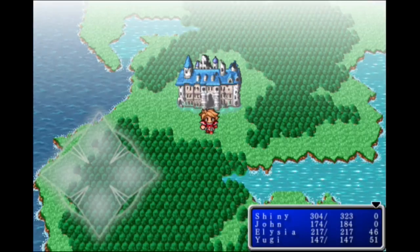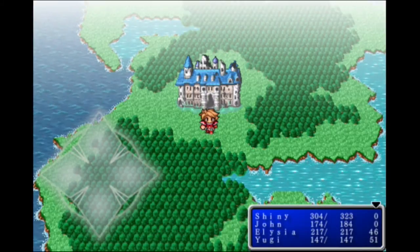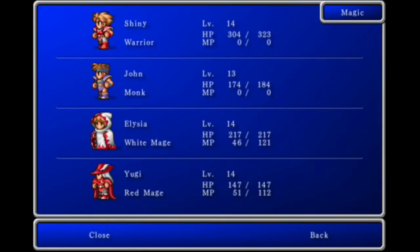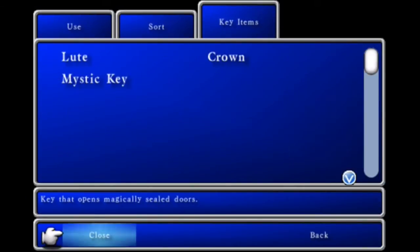Hello everyone, it's ShinySparky1 and welcome back to more Final Fantasy 1 Anniversary Edition. Last time we got to the Elf Prince, and he actually gave us the Mystic Key because we healed him. Our Mystic Key is right over here — it's a key that opens magically sealed doors.